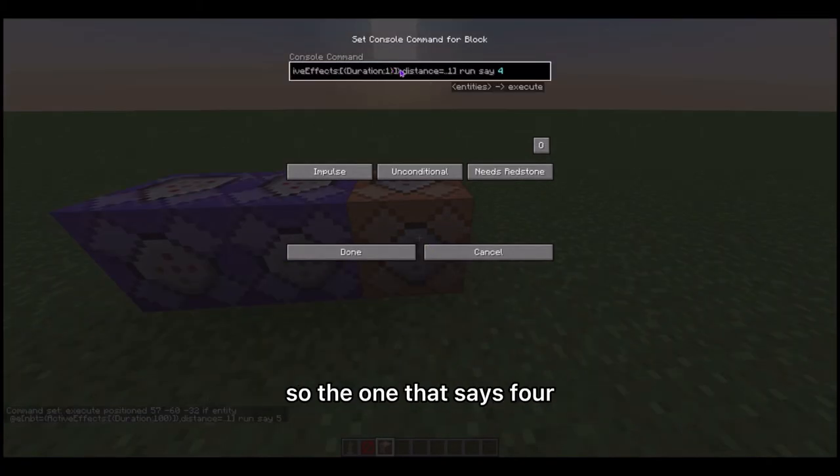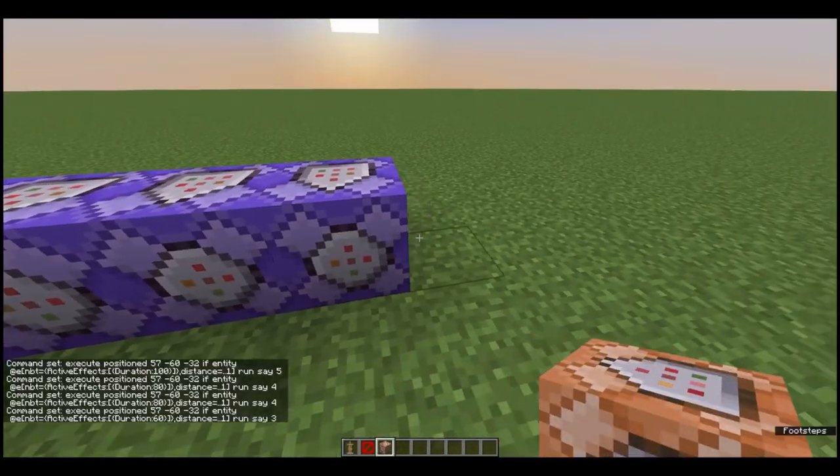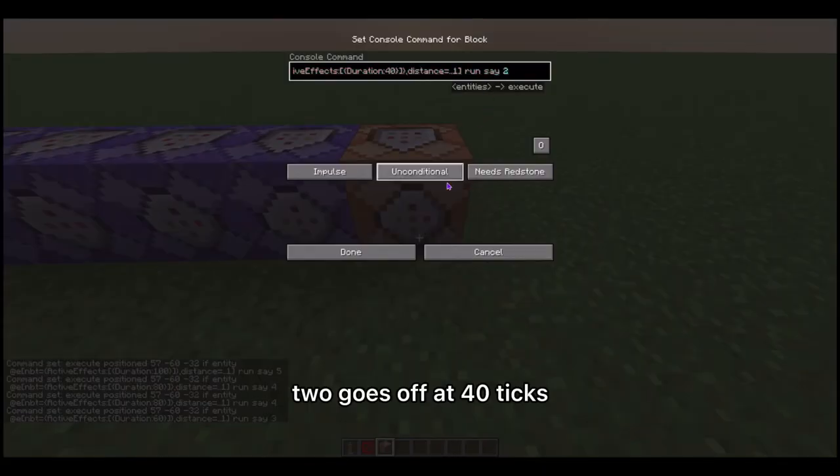I did the rest of the countdown. The one that says four goes off at 80 ticks — four seconds left. The one that says three goes off at 60 ticks — three seconds left. Two goes off at 40 ticks.